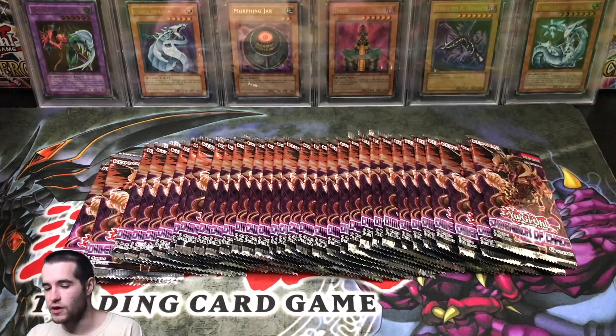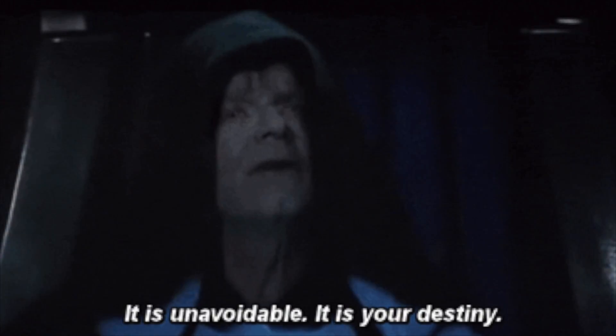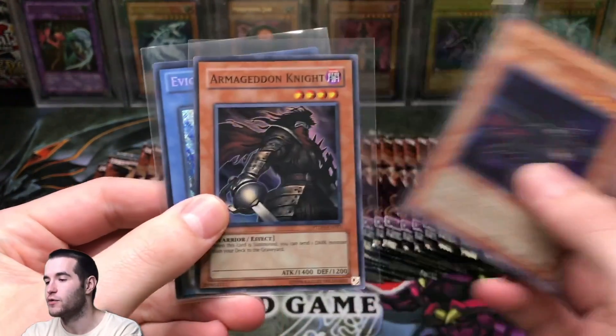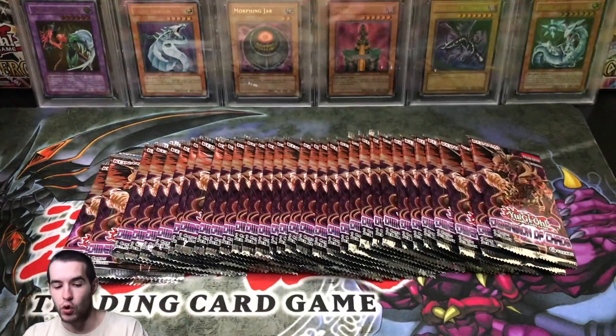What's up guys, Rexxon34 back here with another video. Today we're back with the search for the Black Luster Soldier Ultimate Rare. It is unavoidable. It is your destiny. And the giveaway for this video: Neo-Spatial Dark Panther, Armageddon Knight from Phantom Darkness, and Evilswarm Soul Ogre.